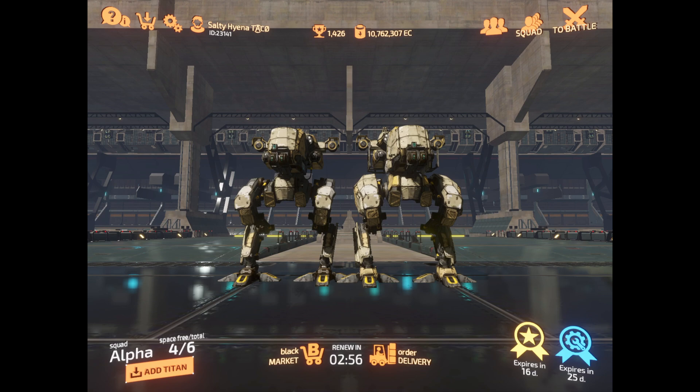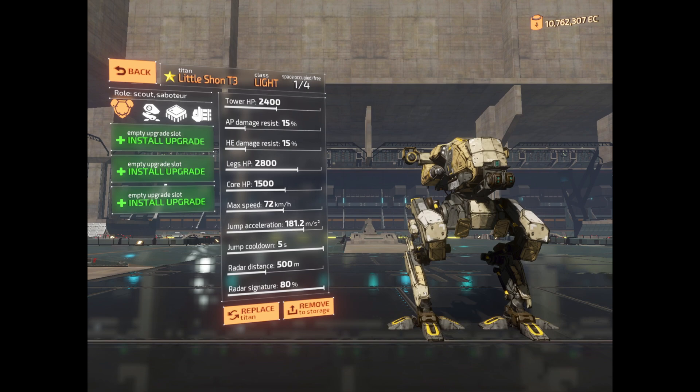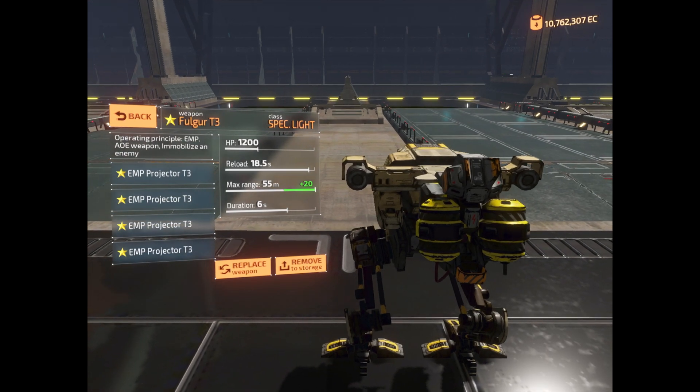Hello everyone, I'm the Salty Hyena and today we're going to talk about the Fulgur and EMP resistance. In my opinion the Fulgur is the best weapon in the game and it's important to know how it works so you can defend against it properly. This specific Fulgur has maximum projectors on it, which makes its range 55 meters.